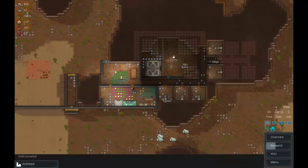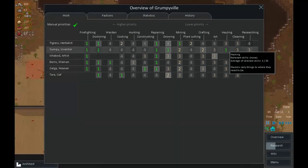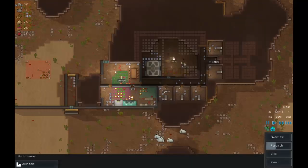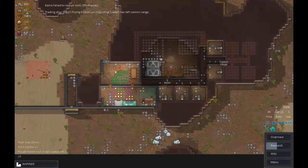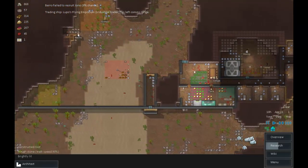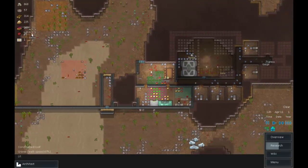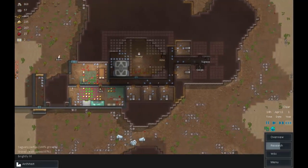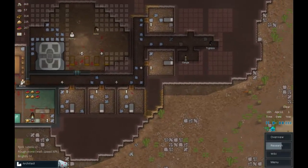Hoping somebody will haul that. Checking hauling - Gumpy is hauling when not growing. We could use somebody else hauling but we don't have anyone right now. The next person who signs up will likely get hauling as a priority. Tyra's cooking - she's a slightly better cook. We're getting all this put together quite fast.